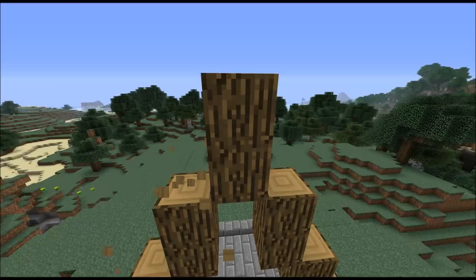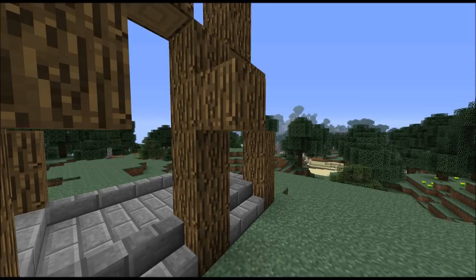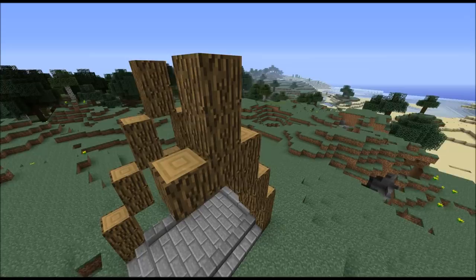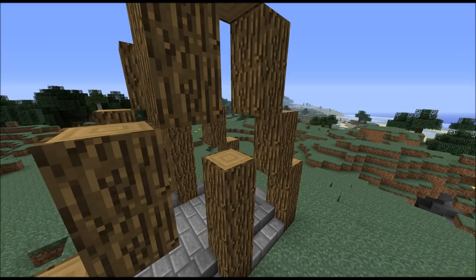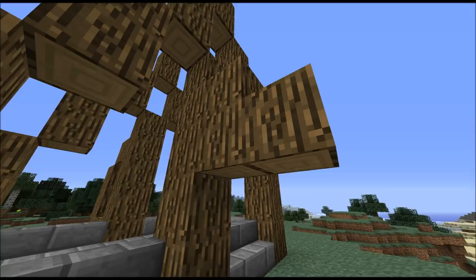Just to stabilize the whole thing to the sides, make another pillar here and stabilize it to this side. Same thing on this side — those rows of two blocks. Then one pillar in the middle, and the stabilization to the side.